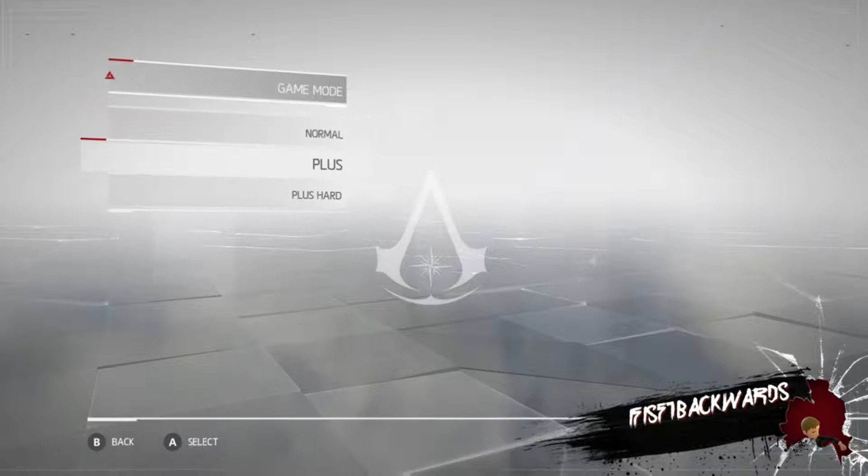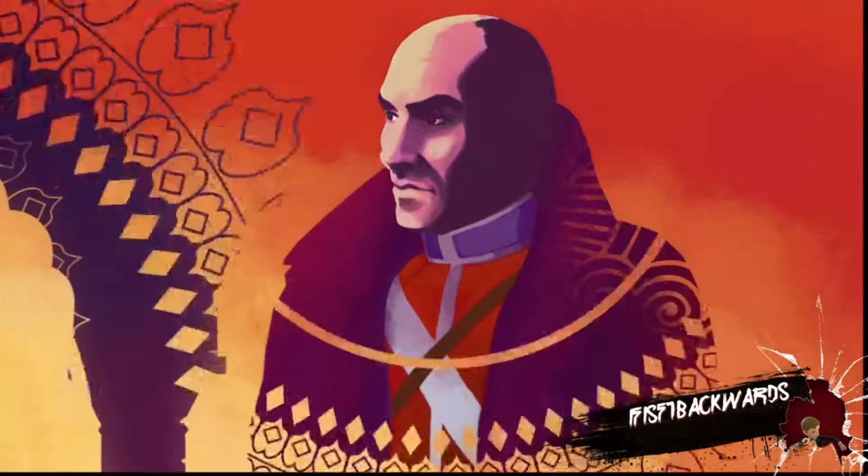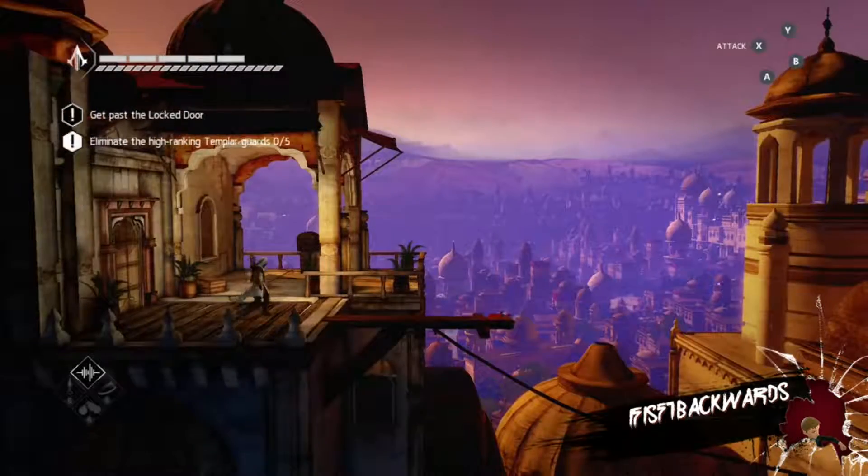The quest begins here and you'll see me fail a couple of times — not fail exactly, but not get it perfect. So the trick to it is what you've got to do is press X and then Y immediately, but not completely immediately, otherwise it doesn't count. It's extremely weird like that.